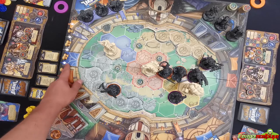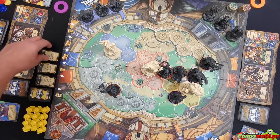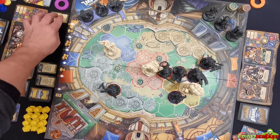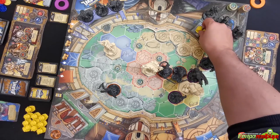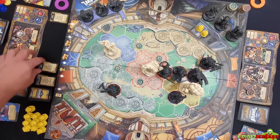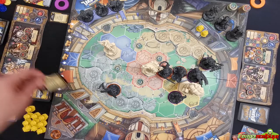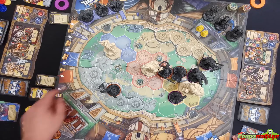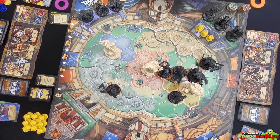The purple player scores victory points: they have two champions adjacent to Raggrill's Statue, so they score two victory points and discard that challenge card. They also score the second identical challenge card for one more victory point. That puts them at three out of five — very close to winning, but not determined yet.